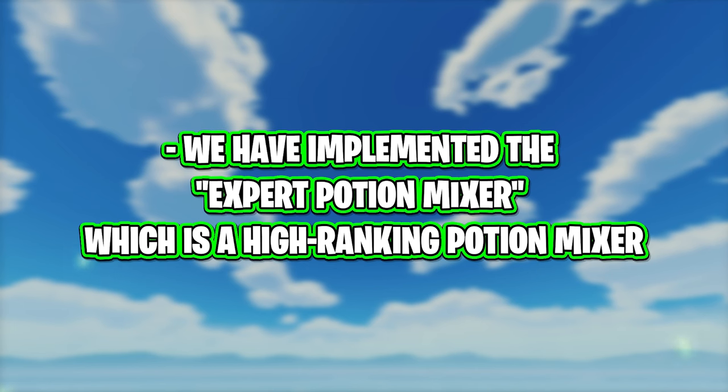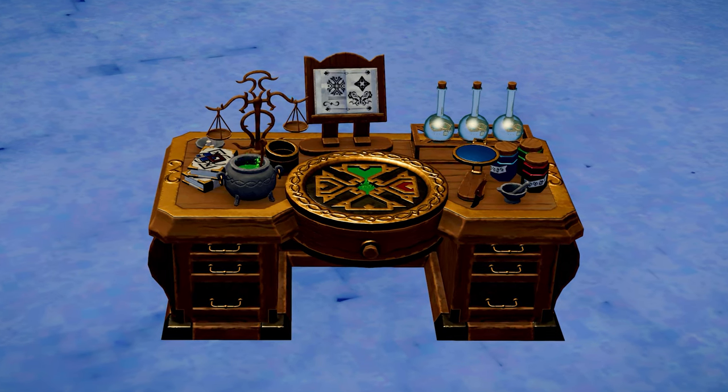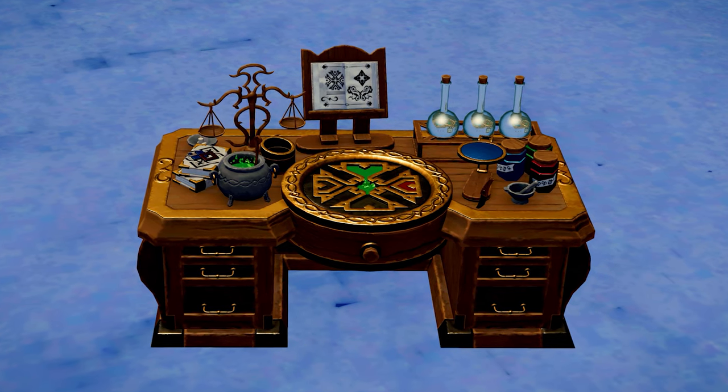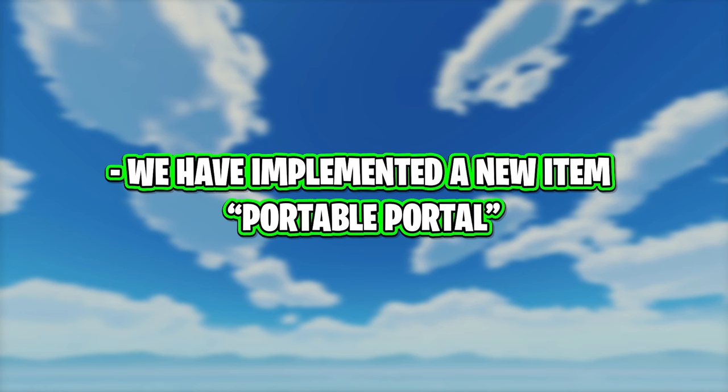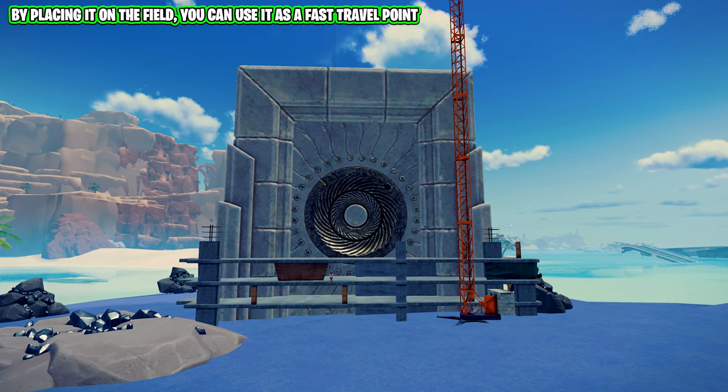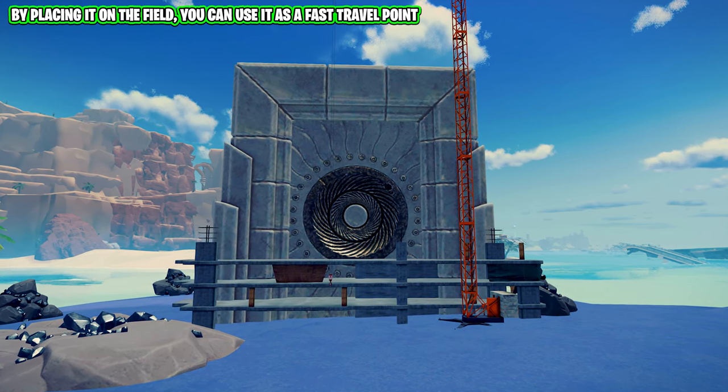The expert potion mixer has been implemented, which is a high-ranking potion mixer. Just like some of our other workbenches, we now have a more advanced version of the potion table. A new item, the portable portal, has also been implemented — by placing it on the field, you can use it as a fast travel point.